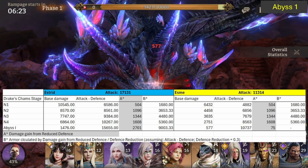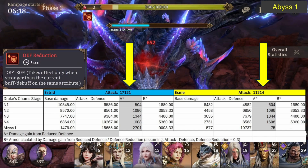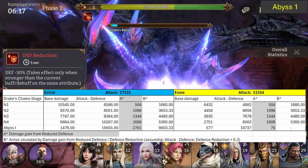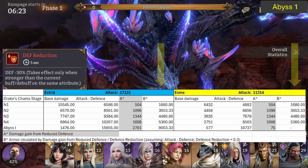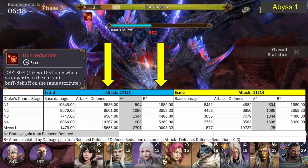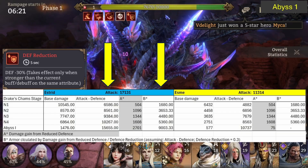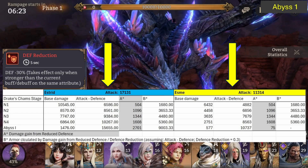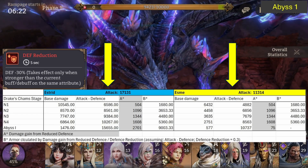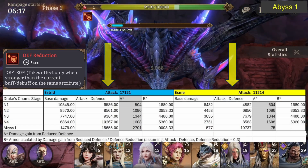To briefly repeat it: I found that when I reduce the target's defense, the damage gain is the same for each hero. Therefore, by dividing the damage gain by the defense reduction, I should get the target's defense. However, this defense was not the same value that I found calculated by subtracting a hero's attack from the damage they dealt. Also, if I did this for different heroes, I would get different defense values. So it was time for me to figure out the whole story.